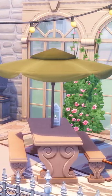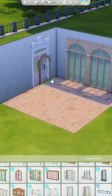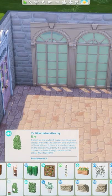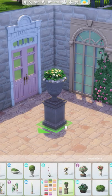Let's build a French country patio in The Sims 4. I really wanted to make a small outdoor space for your Sims to enjoy that you could grab right off the gallery. I used these large arched windows and a pink door. This color scheme just screams spring to me.